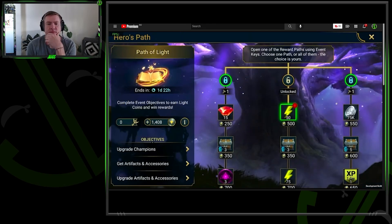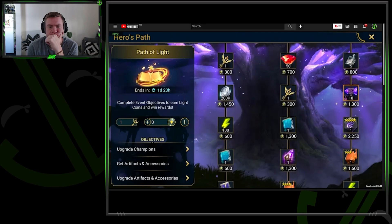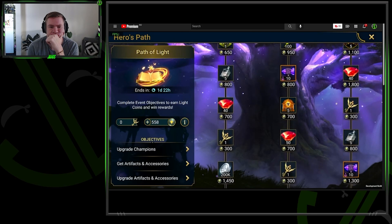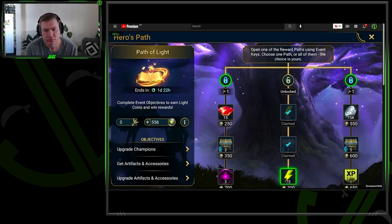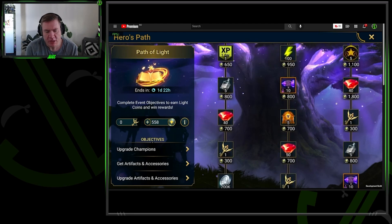Complete those activities and you'll earn tokens — use them however you see fit to unlock rewards and get keys to explore those reward paths. Every path will eventually lead to the event's most valuable, prestigious reward. You'll be able to get extra keys and hero coins to unlock the other reward paths too, so don't stress over your decision — you can't really lose out or miss out.